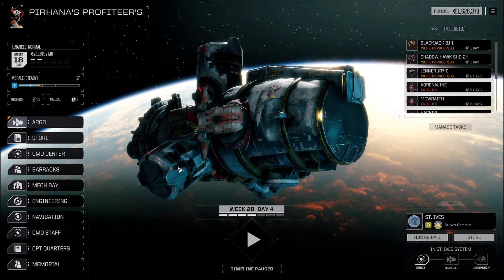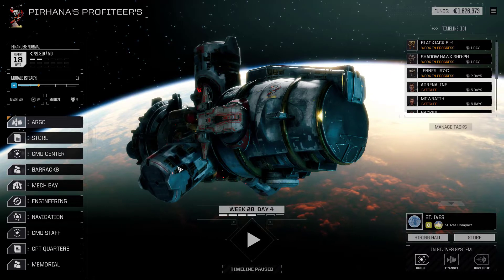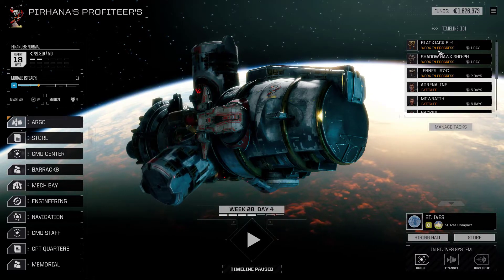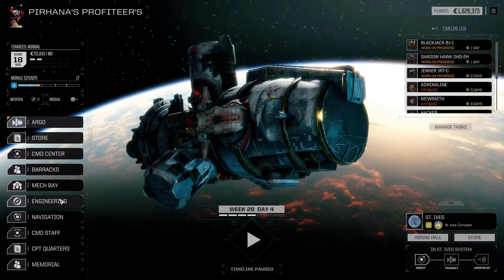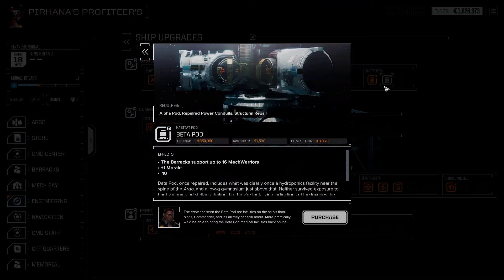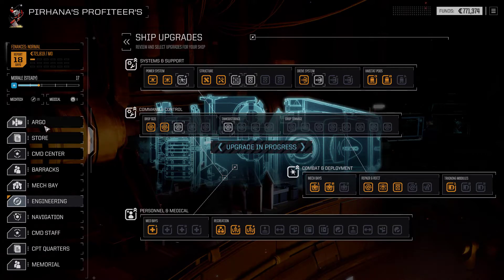Hello and welcome back to the channel and welcome back to some more Rogue Tech Dreadnought Edition, where today we're going to put a few more accessories on our mechs and then get into another fight. But first we need to upgrade the Argo. I'm going to go for the Habitat Pods because that gives us access to a few more upgrades, including the training modules, which will be really handy for later on when we get new pilots.